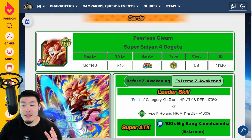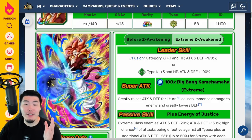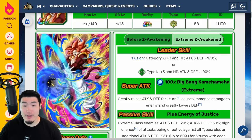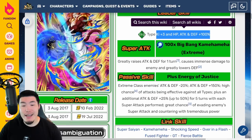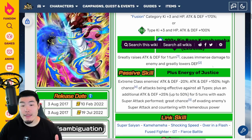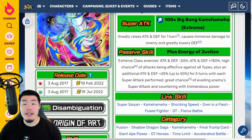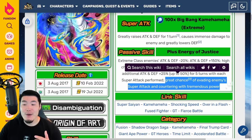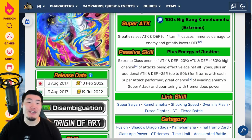With his Xtreme-Z Awakening, his new Leader Skill becomes Fusion Category key plus 3, HP Attack and Defense plus 170%, or Tech Types key plus 3, HP Attack and Defense plus 100%. His Super Attack now also greatly lowers Defense in addition to raising Attack and Defense. His new passive includes Extreme Class Enemies Attack and Defense minus 20%, Attack and Defense plus 150%, a high chance of attacks being effective against all types, plus an additional Attack and Defense plus 25% — up to 50% — for 5 turns with each Super Attack performed, and a great chance of evading and countering enemy Super Attacks.